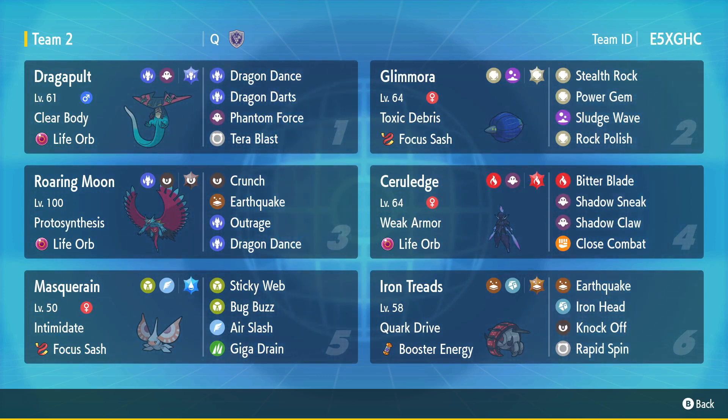Dragon Dance dragons, Focus Sash leads, and then we've got Surreal Edge in the back with Weak Armor to potentially have that Life Orb Shadow Sneak clean-up. It also gets Close Combat, which is kind of nice. Then Iron Treads, which is just an all-around bulky boy with Rapid Spin for hazards and Knock Off and whatnot. It's a pretty straightforward team and we'll get into it.